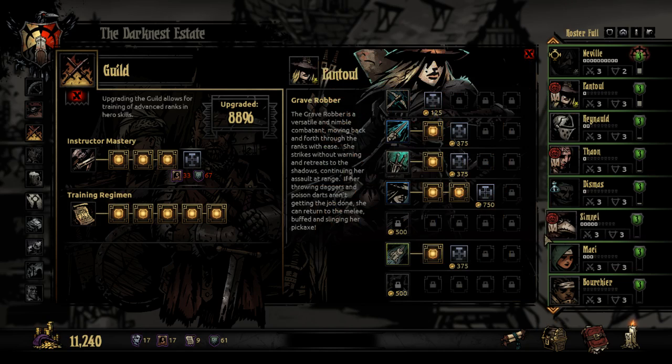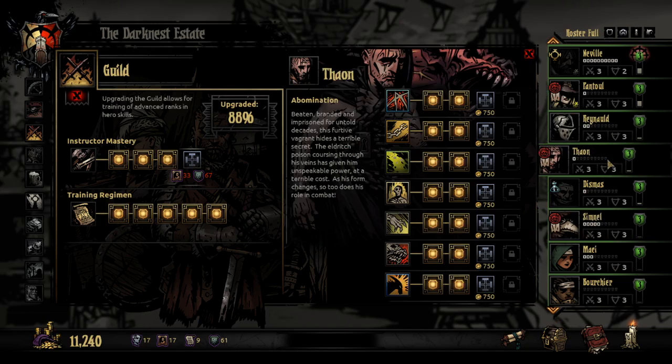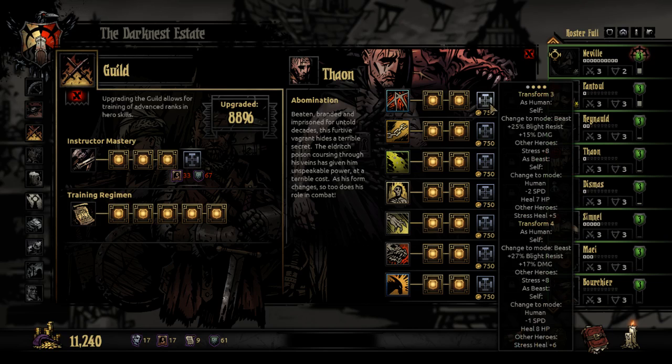Let's see if that's enough — no point in overdoing it. Phaeon: all these skills are good and useful. How much better does this get? 2% more blight resist, 2% more damage, stress to other heroes — eight still. Minus one speed. So the speed penalty goes down, the heal goes up, and everyone else's stress heal goes up.